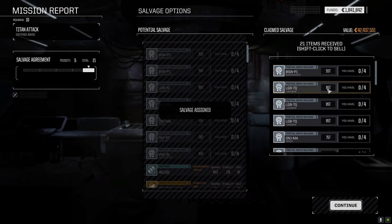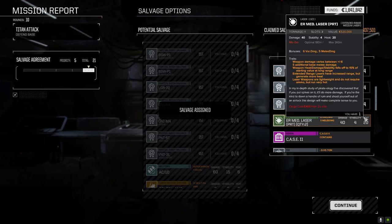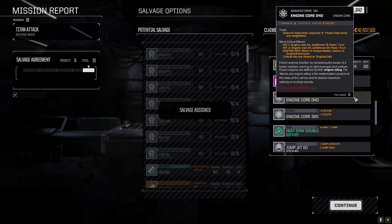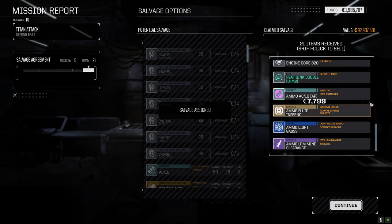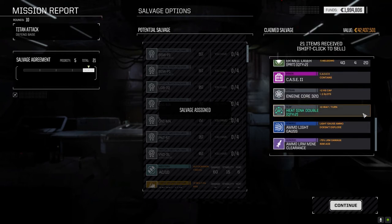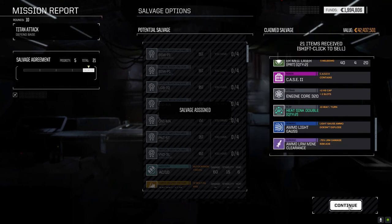We got a Bushwhacker part, three Longbow parts, and an Orion part — beautiful. Two ER Medium Laser Pirates — good for something, though we can't put it on our melee mechs since we've only got one laser slot. We can sell the jump jets, standard heatsink cooling, AC-10, AC-10 AP, fluid inferno — I don't think we're ever going to use those. Double heatsinks we keep, Gauss we definitely keep, LRM mine clearance we'll keep. This is going to be really good for later on.